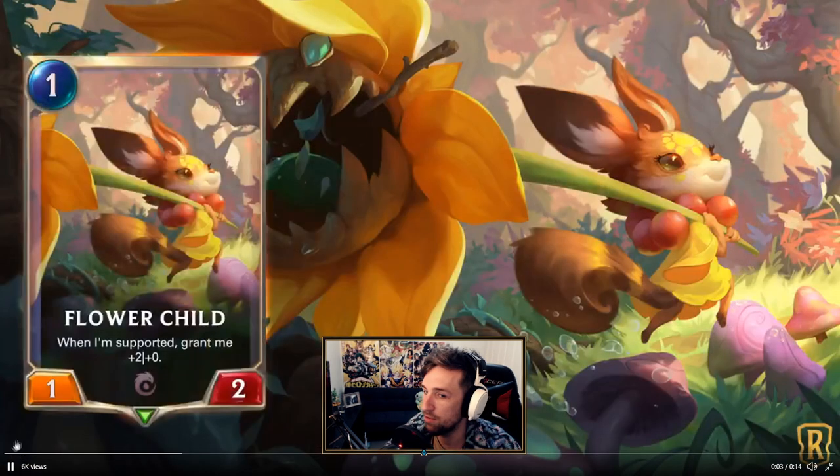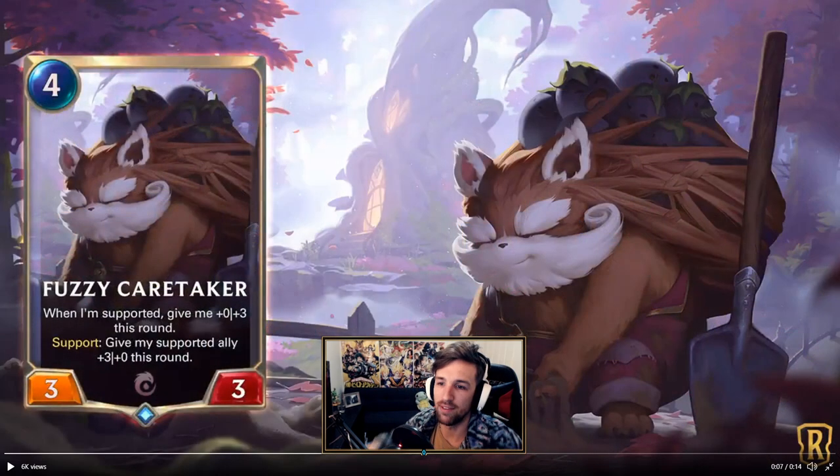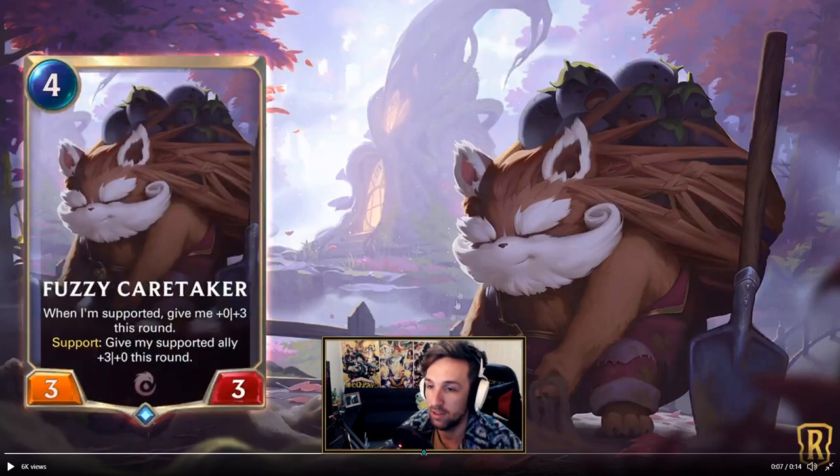We'll just go through this really quickly and come back around. 1 mana 1/2 for Ionia — when I'm supported, grant me +2/+0. Fuzzy Caretaker: 4 mana 3/3. When I'm supported, grant me +3 defense this round. Support: give my supported ally +3 this round.